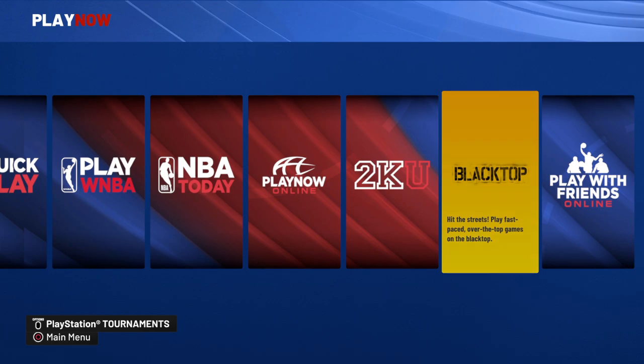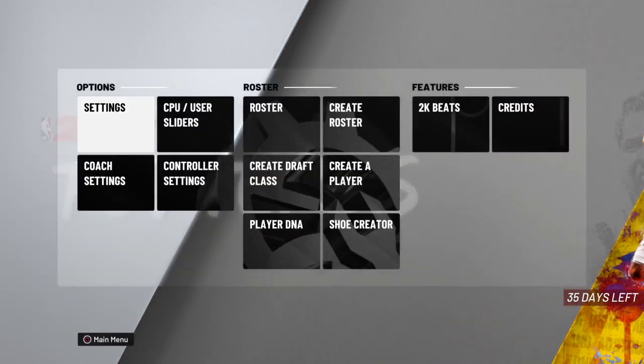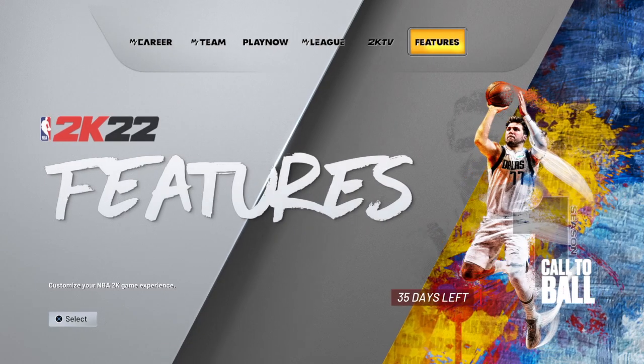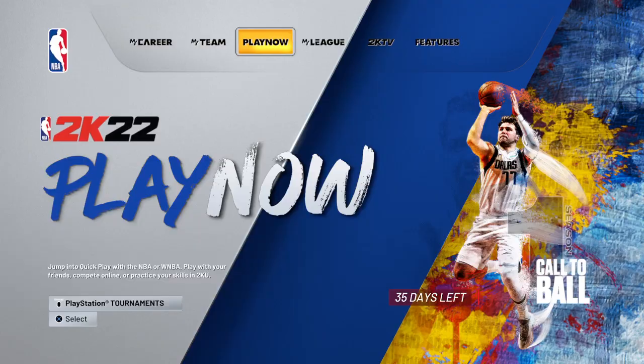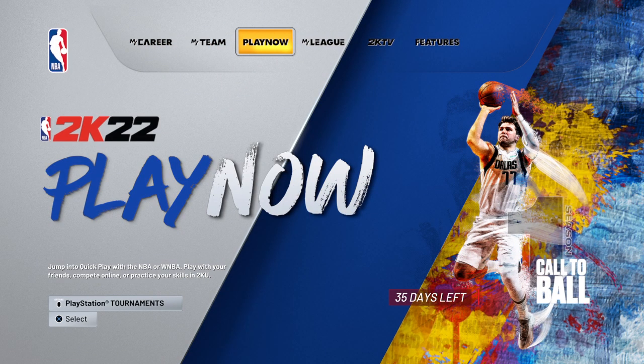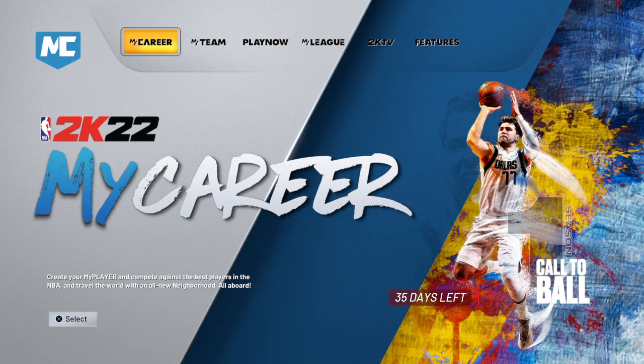So to recap: steps one and two are WiFi and LAN cable. Step three is going to Features then Credits and watching until 'Update Required' pops up in the bottom left. Step four is going to Play Now, selecting Blacktop, setting the score to 50, and playing until you get that notification. Once you get it, quit the game — you can close the application and restart it, or you may already be connected to the servers.